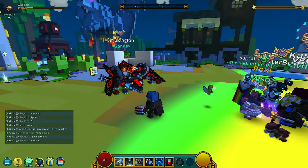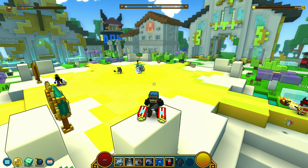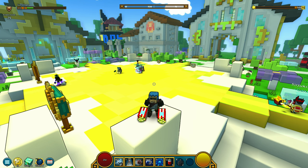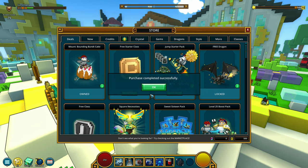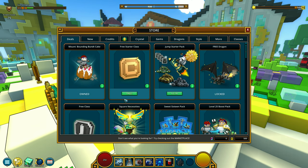He looks cool. Let's check out the item mall — the microtransactions, the cash shop. They're calling it the store. Very simple. They're giving away a free cake mount. Buy. We got a cake mount.